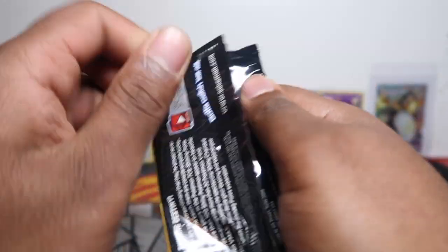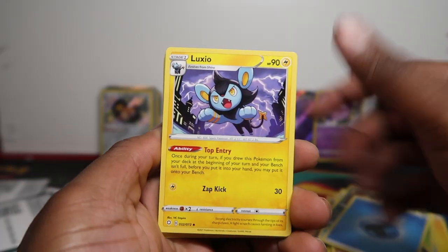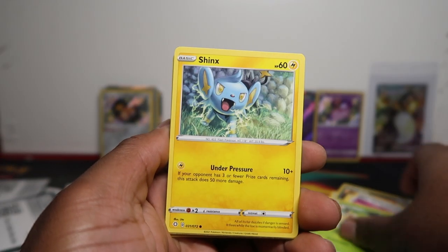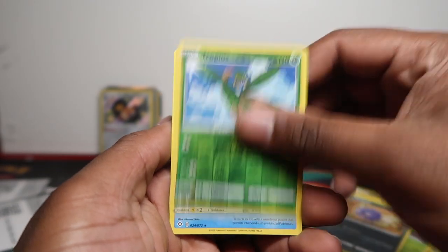Last pack now — no full shiny or V-Max shiny in this tin yet. Let's see if we can get something. Team Yell, Wacky, Shinks, Grookey, Trapinch, Yanma, Coughing, Tropius, and Manaphy — so that was four hits in total. We'll put that over there and move to our last tin.